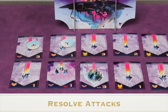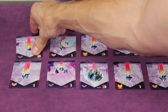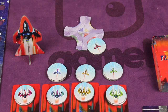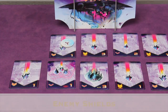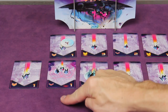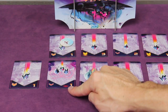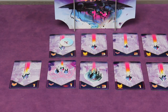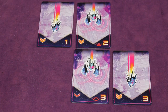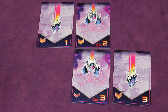Once the active player has flicked all their active ships, resolve the attacks. Enemies that were hit get discarded from the game and the attacking ships go to the docking bay. However, there's a special case: if a ship has a shield icon, it protects all ships orthogonally adjacent — up, down, left, right. Even if an enemy is hit, it won't be destroyed if shielded. A subsequent player this round would need to also hit the shield to remove it. If two shields are orthogonally adjacent to each other, they have no effect on each other — you still need to take each shielded ship out by first removing its shield.